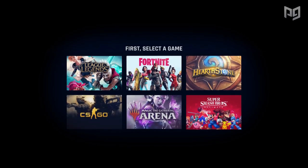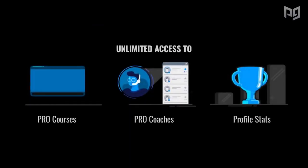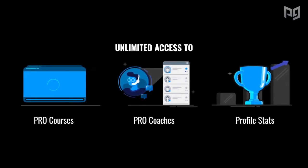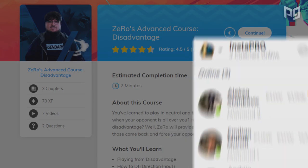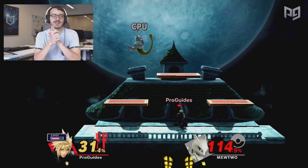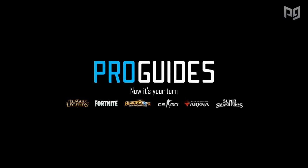Have you checked out ProGuides.com? If you're looking for character guides, tier lists, and instant access to coaches, ProGuides.com is the place to be. We've also got exclusive pro courses with top players like MKLeo, Zero, and Esam, so you can learn Smash from your favorite pros.